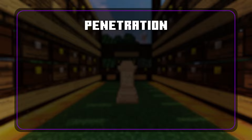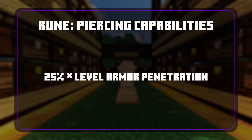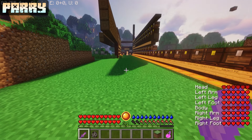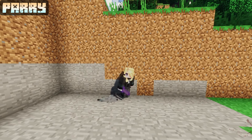Penetration has a max level of 5 and converts 10% × level of your damage into magic damage, to a max of 50%. This magic damage is boosted by things like Magical Focus, but does not benefit from lifesteal. It also has a weird bug that cancels Sweeping Edge among other things, but for magic builds it's pretty useful. Rune Piercing Capabilities (RPC) has a max level of 2 and provides 25% × level armor penetration — super useful on Lost Cities mobs which have tons of armor. Parry has a max level of 1 and gives a 24% chance to block damage and knock back enemies. It has a known bug with the Cross Necklace that can cause you to lose all your iframes and instantly die — so if you use Parry, don't use the Cross Necklace, and vice versa. This may be patched in version 2.10.